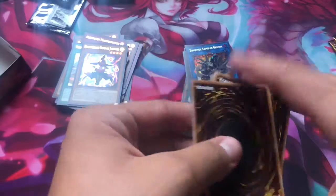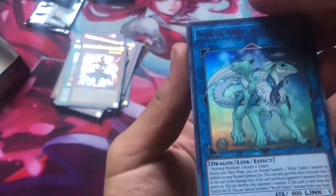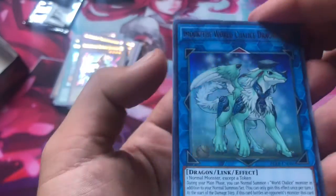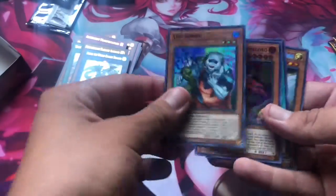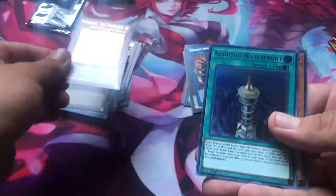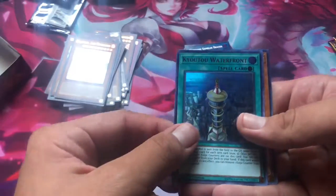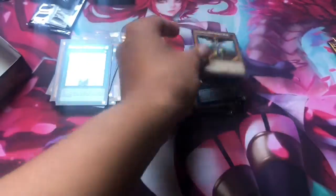We still have a lot of packs and we're doing really good — we're pulling really good stuff actually. Imduk the World Chalice Dragon. Unizombie — pretty good Ultra Rare. Yes, Time Lords! I actually like Time Lords. Mickey on the Time Lord. Kyoto Waterfront. Elemental Hero Honest Neos — I actually really like that one, it looks cool.